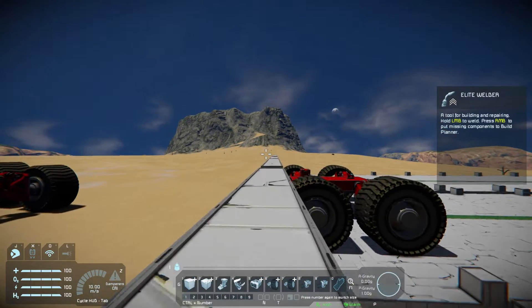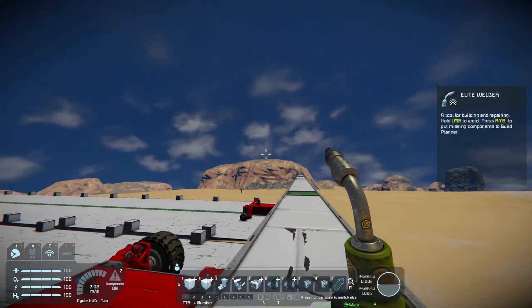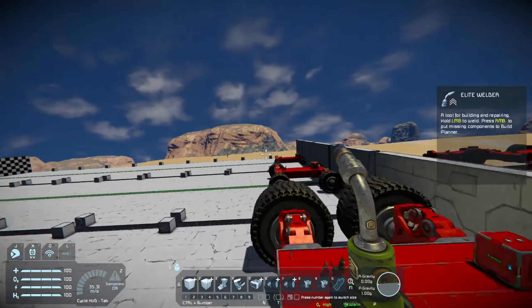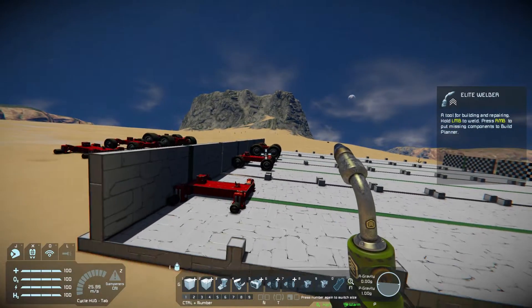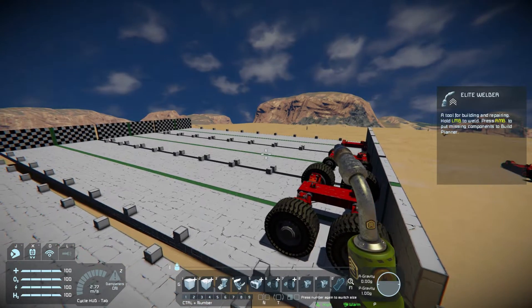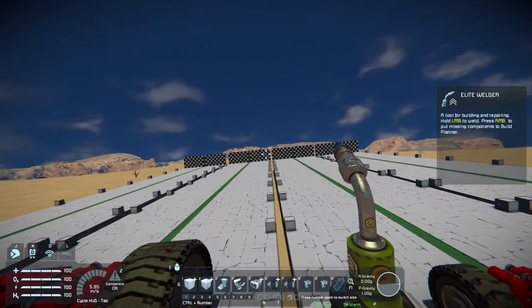I did not change any of those settings, and the world itself is also just a vanilla world. The only mod I added is the unlimited speed mod, so that we don't artificially limit the speed of any of these vehicles if any of them happen to reach or surpass 100 meters per second, which is the maximum speed in the vanilla game. So that's a quick look at the methodology — without further ado, let's jump into it.